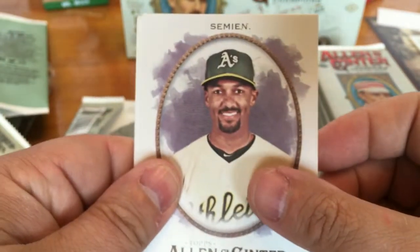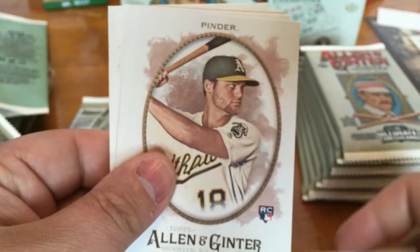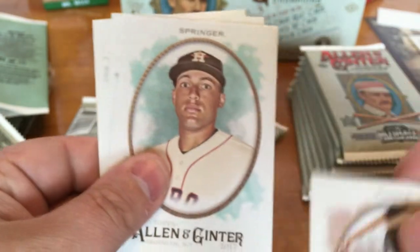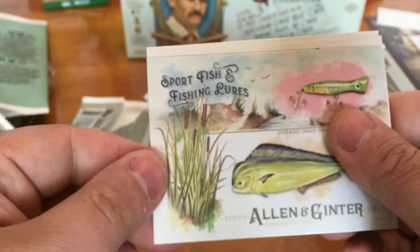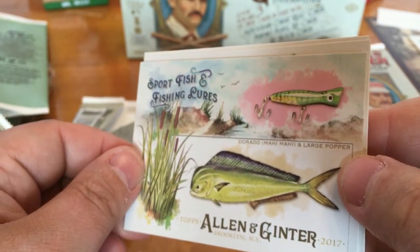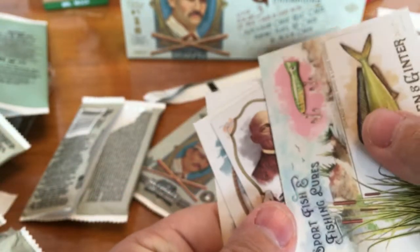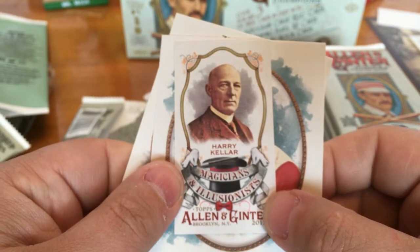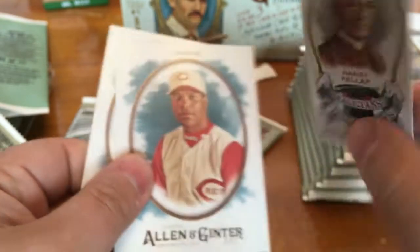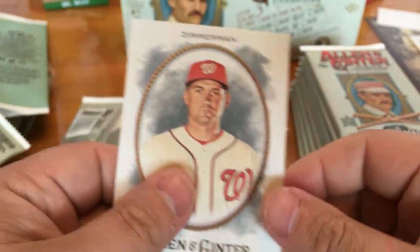Marcus Semien, Bo Jackson, Chad Pinder, George Springer. Sport Fish and Fishing Lures — Dorado and a Large Popper. And we got a Magicians and Illusionists — Harry Keller Mini. Barry Larkin and Ryan Zimmerman.